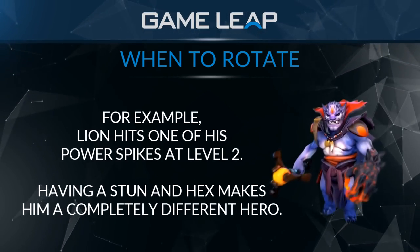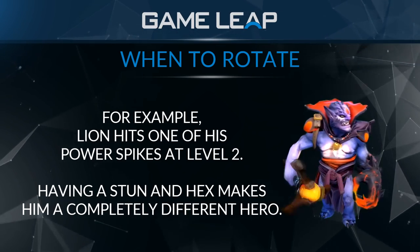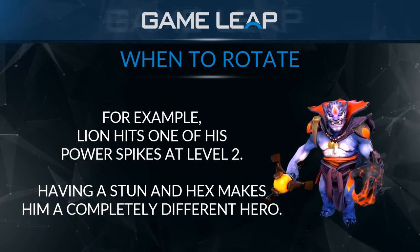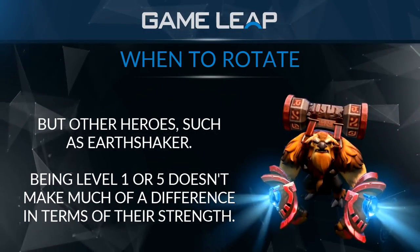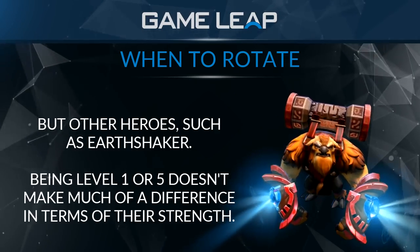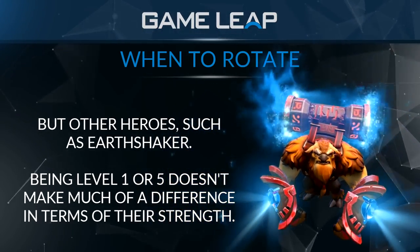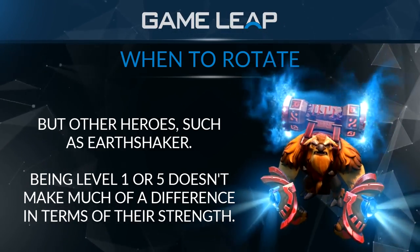The first hero we'll look at when comparing power spikes is Lion. What's the difference between a level one Lion with Earth Spike or Hex, and a level two Lion with Earth Spike and Hex? The difference is substantial — it's really astronomical. He becomes a completely different hero at level two. Compare that to Earthshaker: the difference between a level one and a level two Earthshaker is really not a huge difference. Even at level three, four, and five, Earthshaker is pretty much the exact same hero. It's not even until level six that you see any sort of difference in how the hero plays.